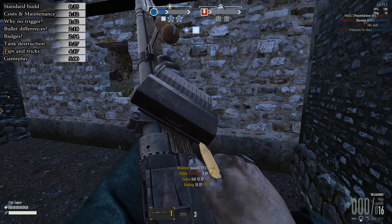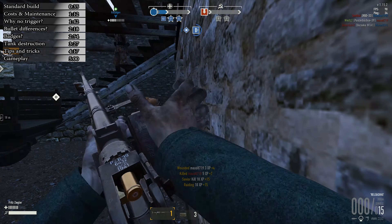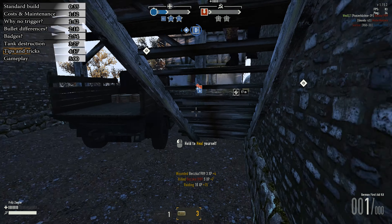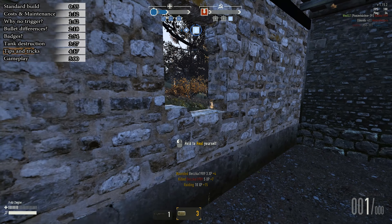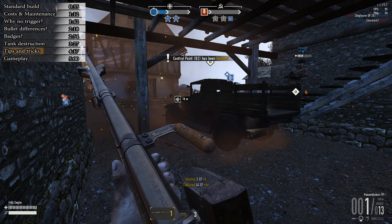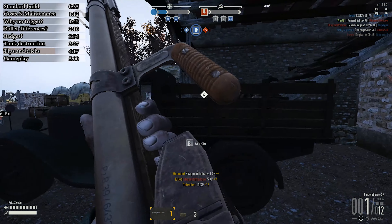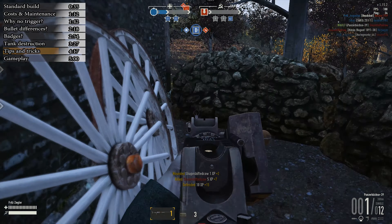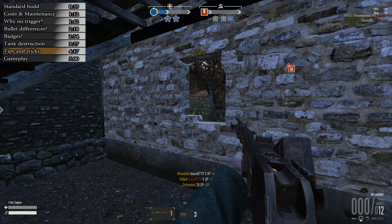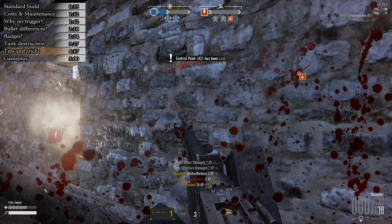Panzerbüchse is a single-shot rifle, so you really need to play it as such — peeking corners slowly and having a retreat path or cover in case you miss and need to reload. Also the gun is massive and gets stuck over doorways, which means you can't instantly shoot. To get around this you can look at the ground, but it requires pretty good aim to still get the kill once you snap back on target. Bipods are not particularly useful unless you're very close range to a tank, proning behind it or to the side. Against infantry, you will get sniped if you're using bipods, so keep that in mind.